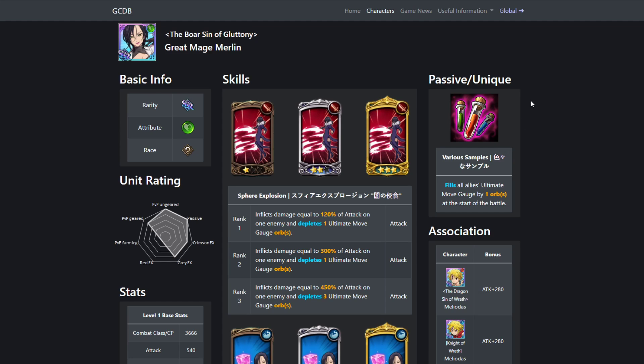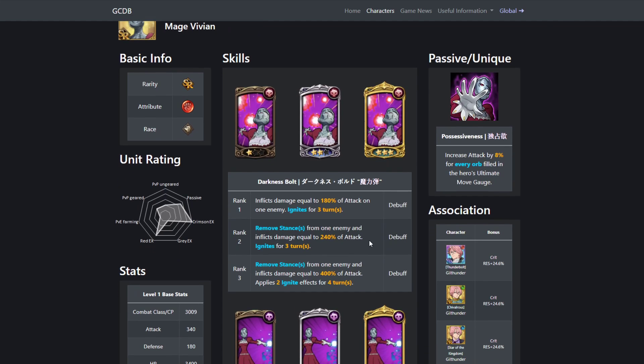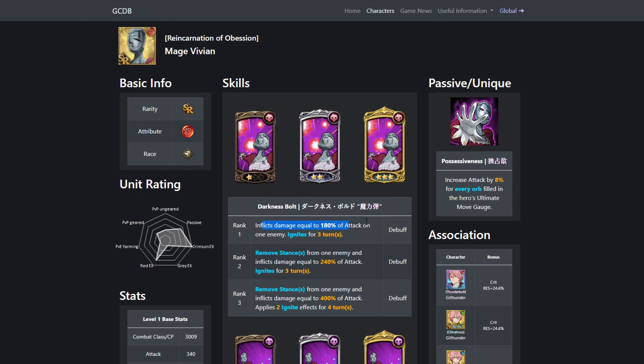A low-key unit no one talks about is Vivian. She applies ignite stacks for more damage, can take away stances, and her second skill disables ultimate moves — she can stop people from ulting entirely. Obviously King can cleanse it, but it depends on whether he has a cleanse card available. Taking away ult gauge is pretty cool. I wouldn't recommend investing heavily in her, but if you just want options, there you go.